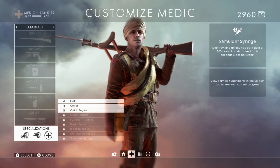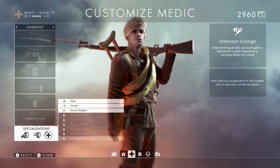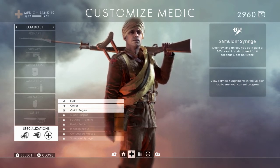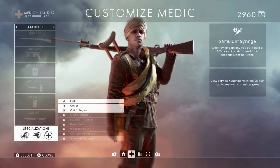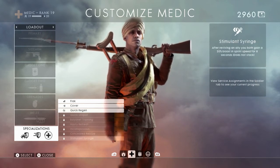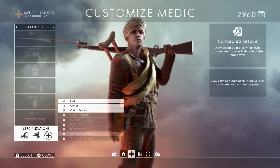The second Medic specialization is Stimulant Syringe — after reviving an ally, you both gain a 20% boost in sprint speed for 8 seconds. I think these Medic ones seem a lot better than the Assault ones reading them. The Stimulant Syringe would be beneficial in almost every revive situation, while Concealed Rescue requires a bit more planning.